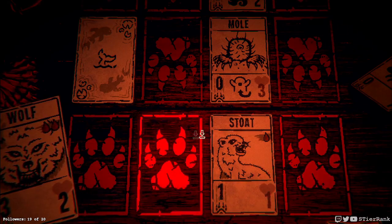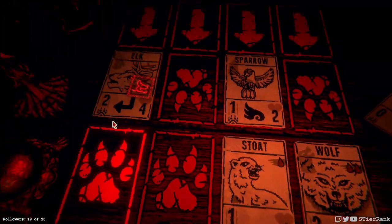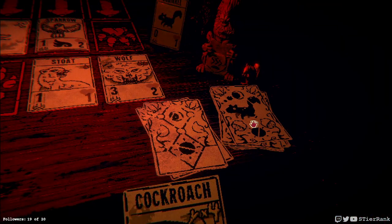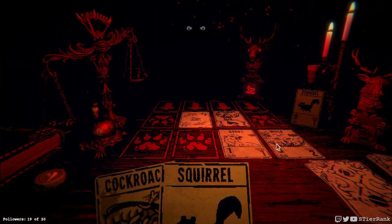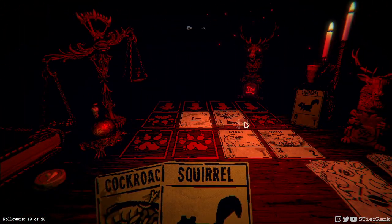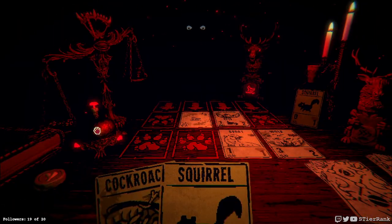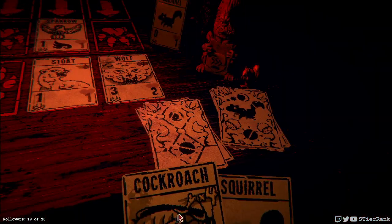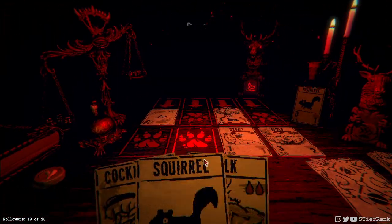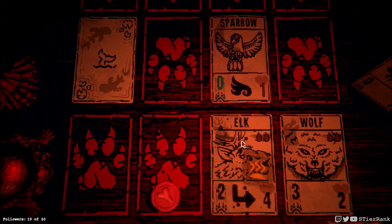We'll put it over here in its own lane so the mole will come out for it. We don't have enough to play the cockroach quite yet, but we will soon. Wolf is going to do plus three, but I think it's going to break even due to the situation we have going on here. Stoat's going to damage the sparrow, and next turn, as long as we draw something, we should be able to get this cockroach on the board. There we go - let's take out our stoat and put it on a stinky elk.